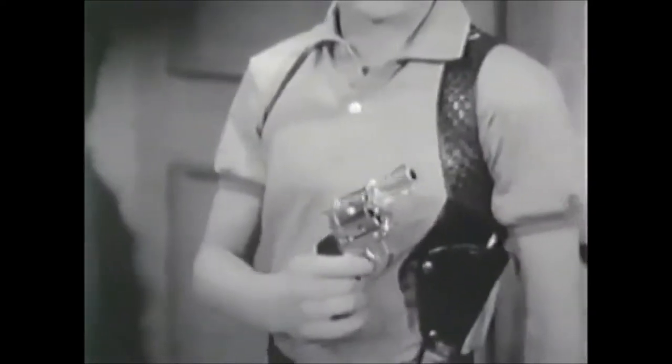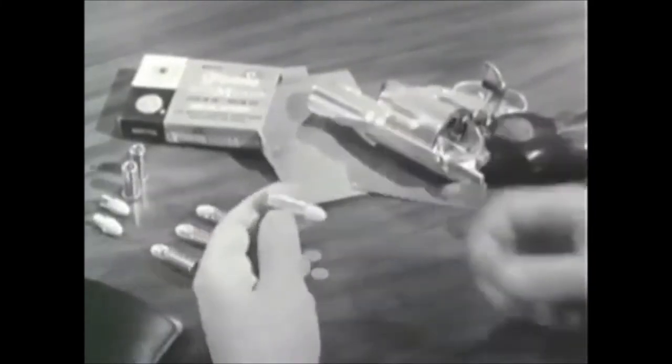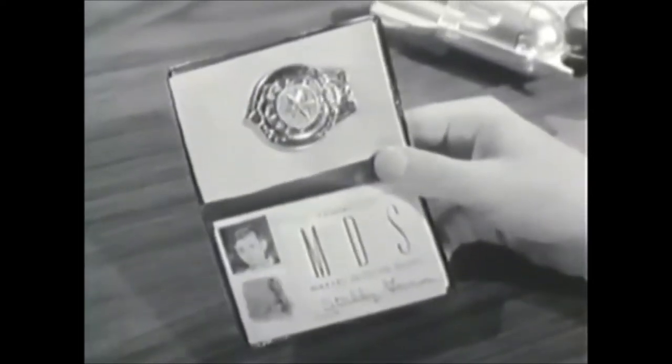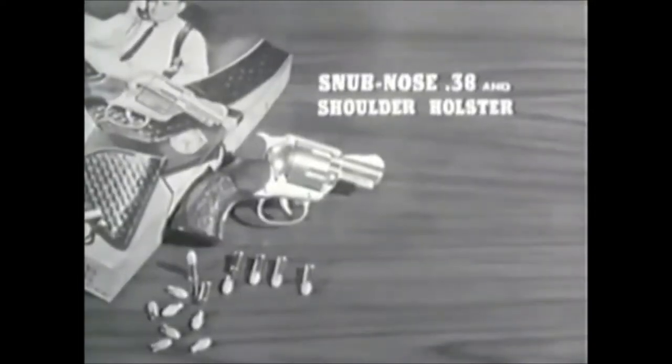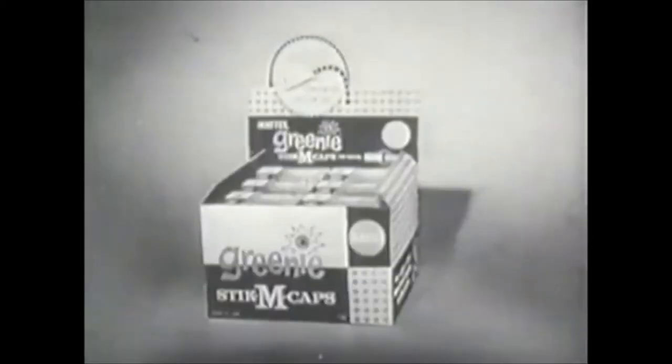Practice target shooting whenever you can. Load up with Greenie Stick-Em Caps and Mattel Shooting Shells. If you want to play private eye, get this Mattel gun and holster set — it comes complete with wallet, badge, and ID card. Get extra Greenie Stick-Em Caps too. You can tell it's Mattel — it's swell!